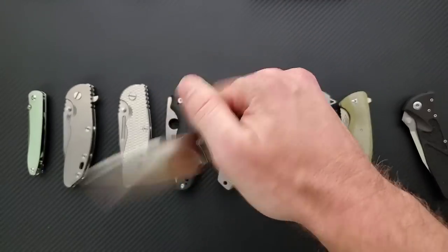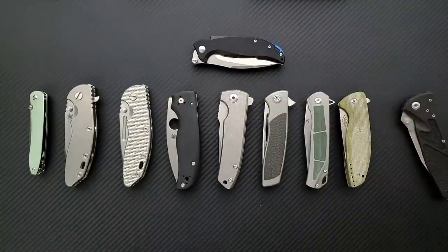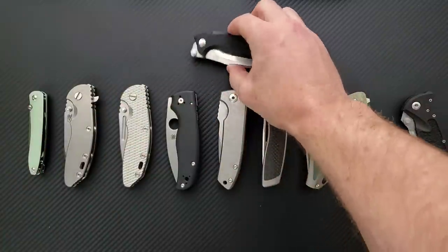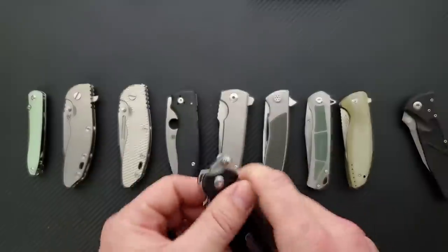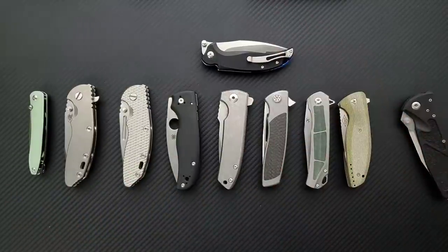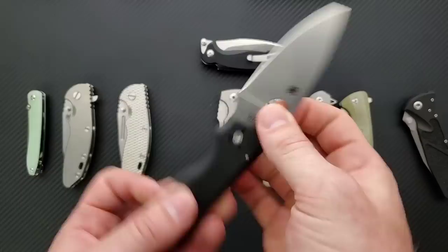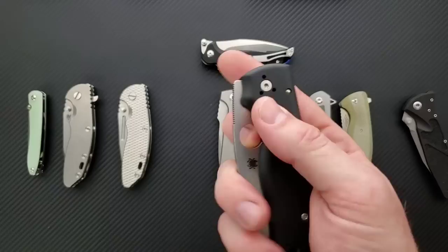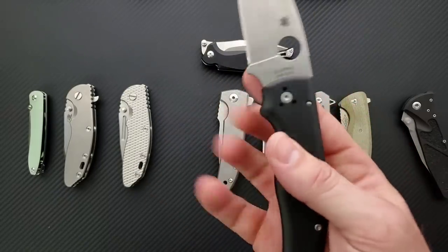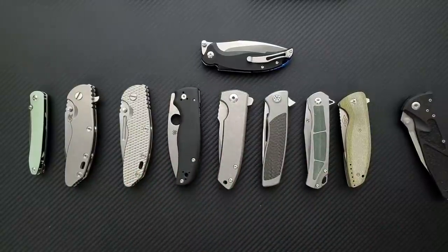Another good example is the Steel Will Sila — it's actually more of a front flipper. Your engagement with the knife and the detent strength and how much force it takes to break that detent is very dependent on the positioning of what you're using to deploy the knife. You're getting a totally different point of leverage up here — very different than using a thumb stud or a flipper tab. And of course we also have the thumb hole on the Spyderco knives. It's somewhat similar to how people describe a really good thumb stud opener. The detent strength is somewhat similar, but the way you're operating it and maybe the angle you're throwing the blade is different.